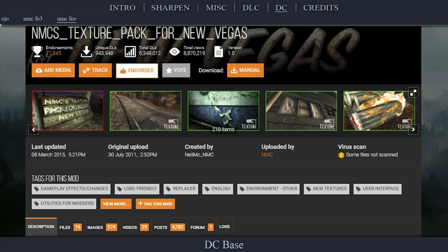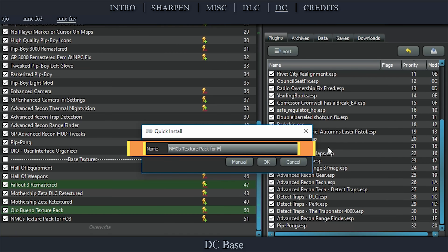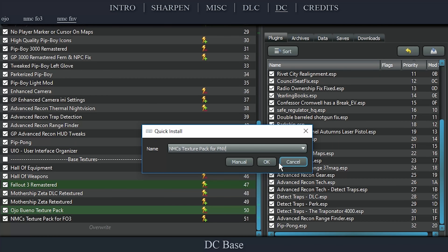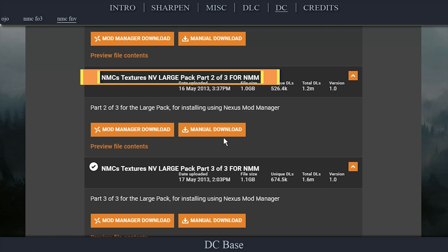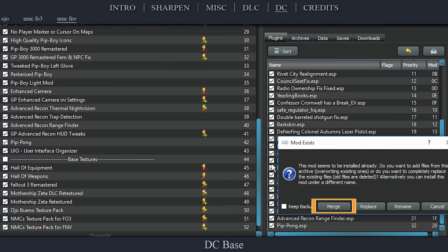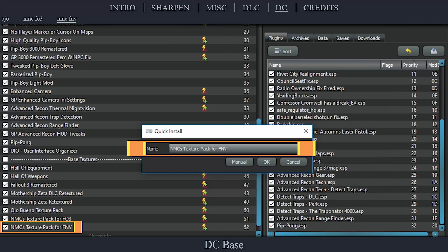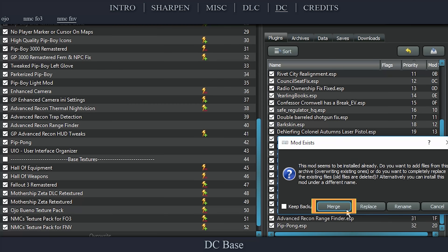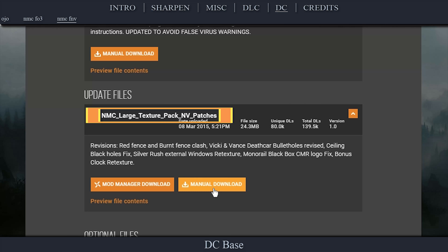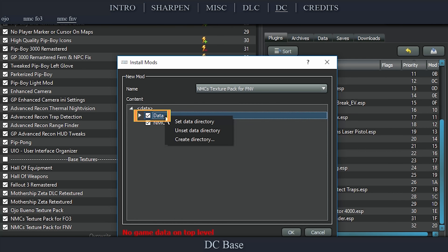Navigate to the official NMC's Texture Pack for FNV page. Open Files. Download the Large Pack Part 1 of 3 for NMM Archive and keep the page open in the background. Install the mod as normal — I renamed the mod here to make the next step a little more simple. Once installed, activate it in the left pane. Back on the mod page, download the Large Pack Part 2 Archive. During installation, name the file to match the first one exactly, select OK, select Merge. Back on the mod page again, download the Large Pack Part 3 Archive. During installation, name the file to match the previous ones exactly, select OK, select Merge. Back on the mod page, within the Update Files, download the Large Patch. During installation, name the file to match the previous ones exactly. Right-click the Data option with the checkbox, select Set Data Directory, select OK, select Merge.